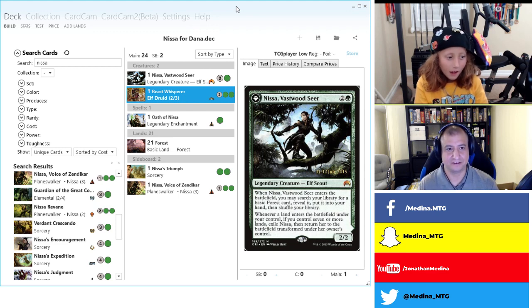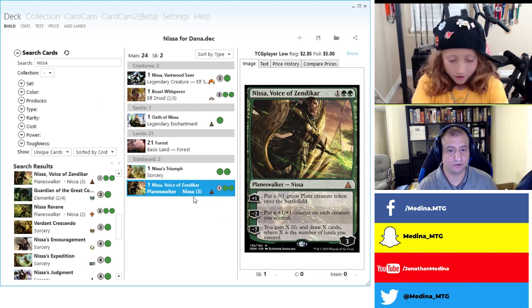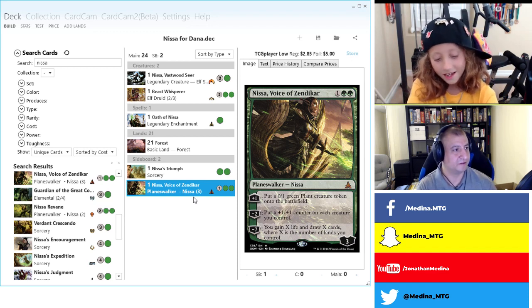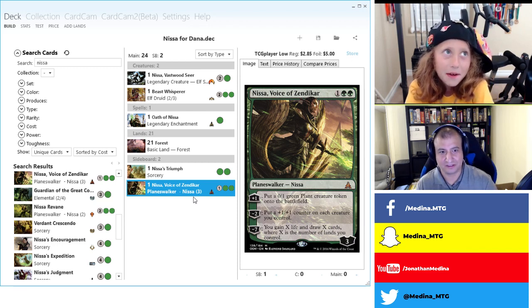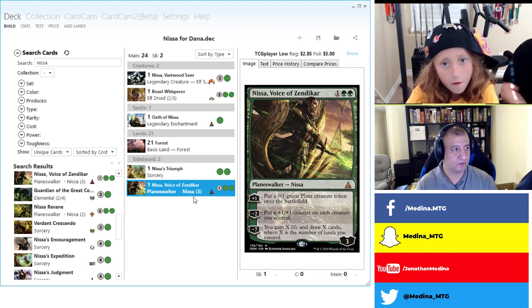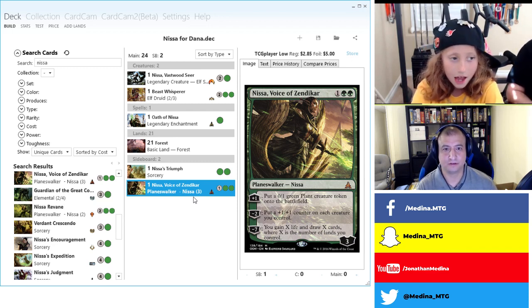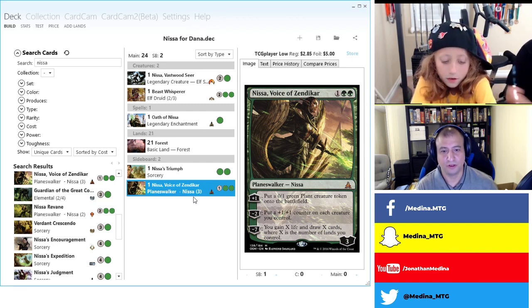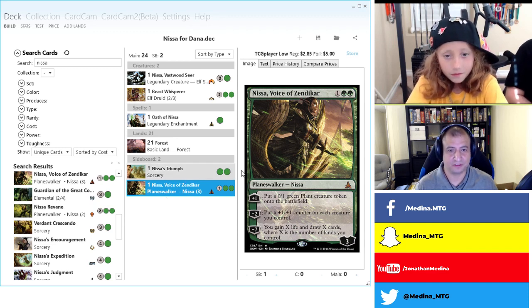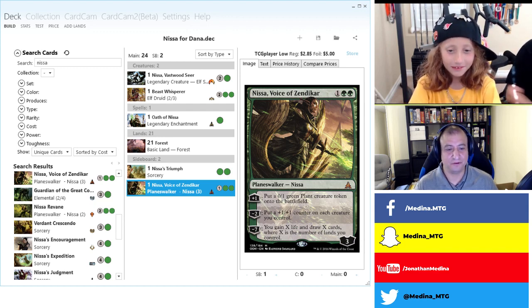Today we're building one of Dana's favorite Oathbreaker decks — Nissa, Voice of Zendikar. Nissa is Dana's favorite planeswalker. The first planeswalker Dana ever saw was Kiora, but she likes Nissa because she also likes Elves and Nissa is queen of all the Elves. Dana prefers the mono-green version rather than the green-blue Kiora.